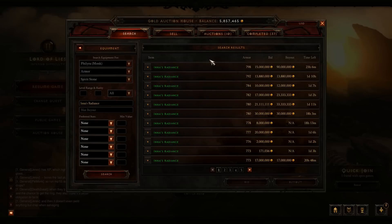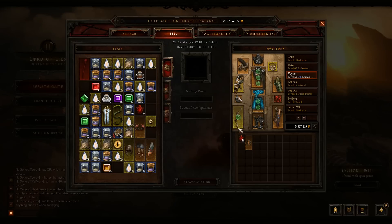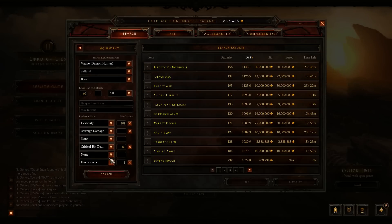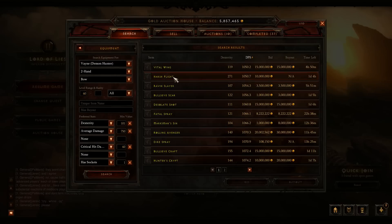When you search for similar items, it shows ones that aren't necessarily exact stat matches. For example, if you click an item like a Wild Sink and search for similar items, it'll pull up everything you entered. You can remove stats like life per kill and intelligence to refine the search. It also has sockets, which is good. You can adjust average damage — say set it to 750 — and it'll show items around that DPS with similar stats. That's the right-click function.